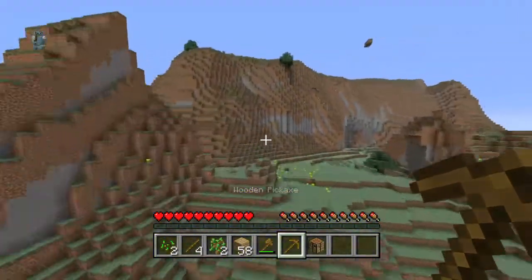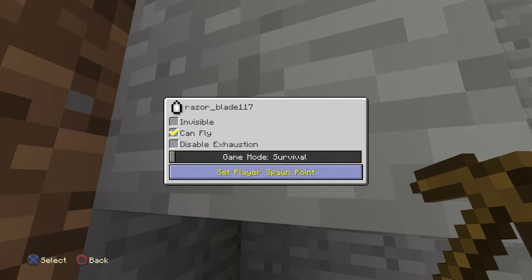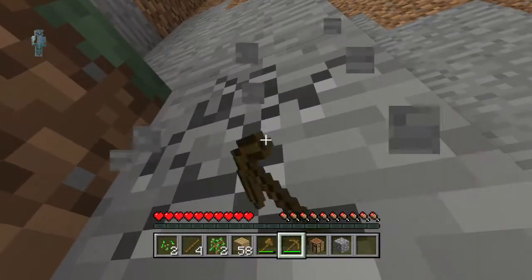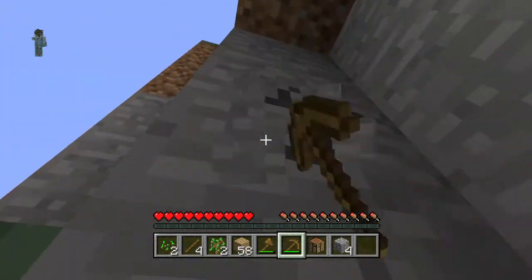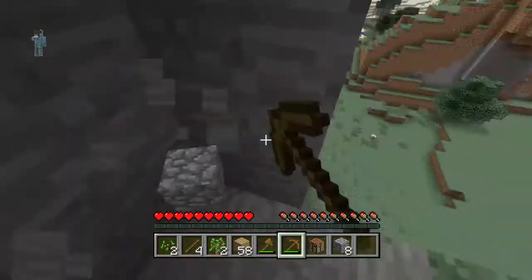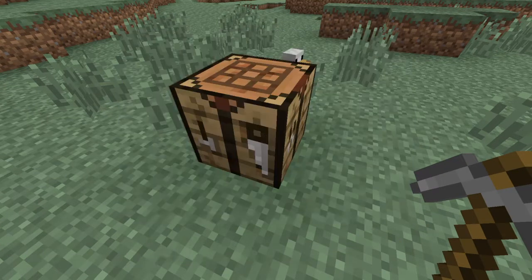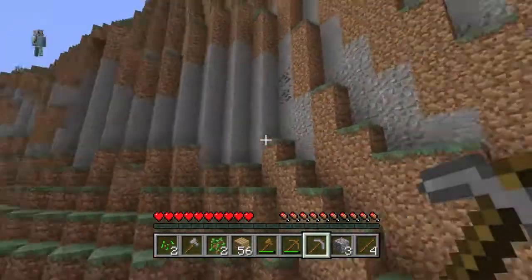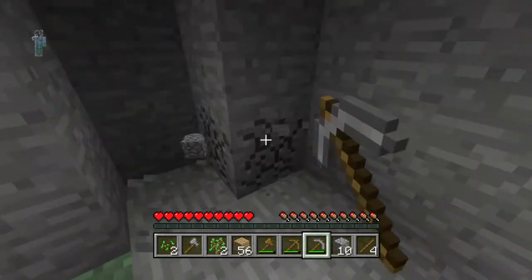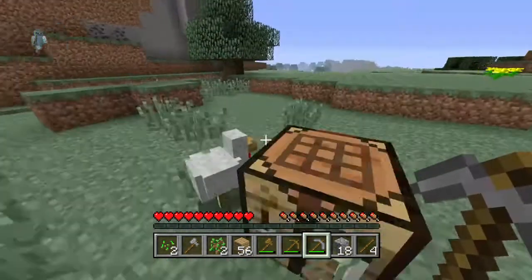We're going to go see if we can find some cobblestone over here, and combine some resources. Let me check everything's okay — just survival, no flying, no creative or anything. So we're mining cobblestone. There might be enough to make some more sticks and mine enough for a furnace before going to a cave to see how much iron we can find.